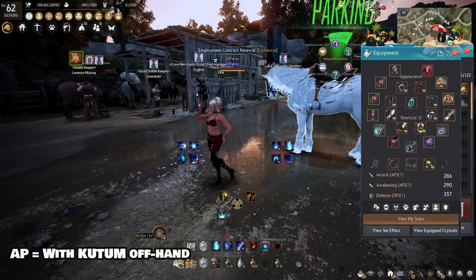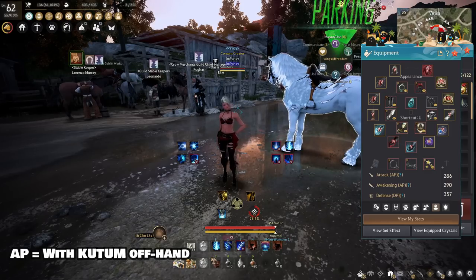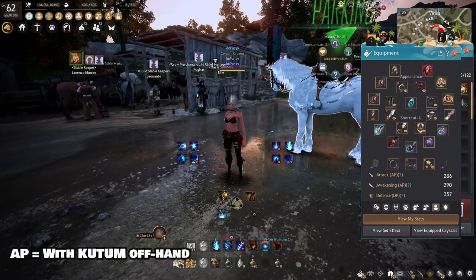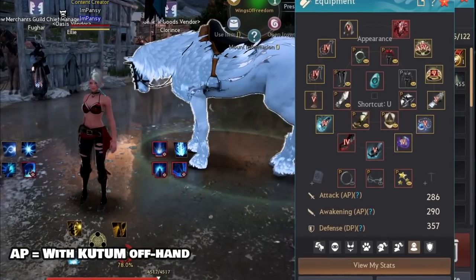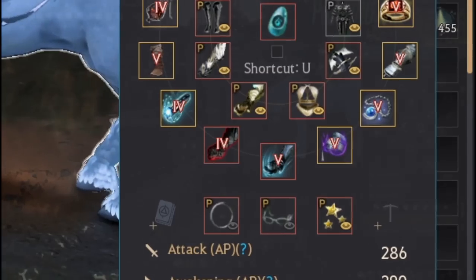Whenever I say a certain amount of AP in this video, I'm referring to your AP with a Kutum equipped. Kutum is your offhand of choice for PVE grinding — it is the best except for a few AP brackets, but that's only for a brief period, so for the majority of the game you'll be using Kutum to grind.